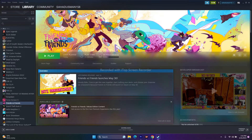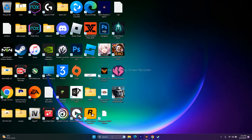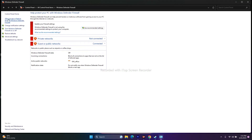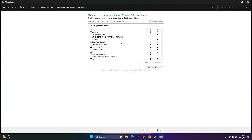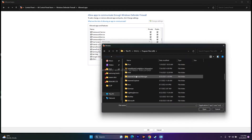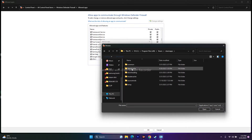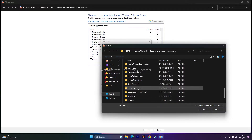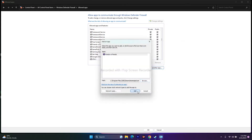Next, allow the game through Windows Security. Go to Control Panel, then Windows Defender Firewall, then 'Allow an app or feature through Windows Defender Firewall.' Search for Friends vs Friends — scroll down to F. As you can see, Friends vs Friends is already listed; make sure both Public and Private are checked.